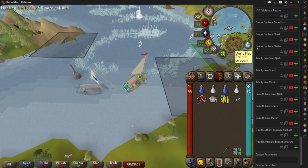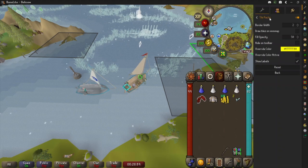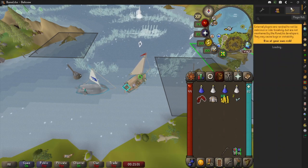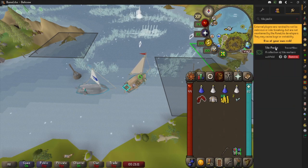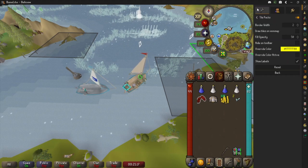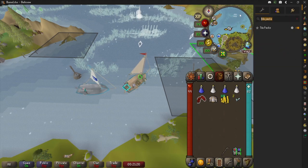So first, let's say you don't have TilePacks installed. The first thing you're going to do is go to the Plugin Hub on RuneLite by clicking your wrench, then clicking Plugin Hub, and then typing in TilePacks. From here you're going to install TilePacks — Trevor is great, he's been awesome to work with, I appreciate his work so very much.